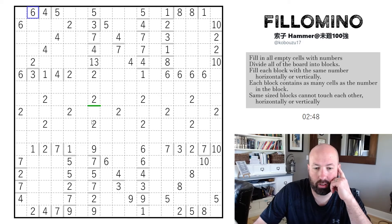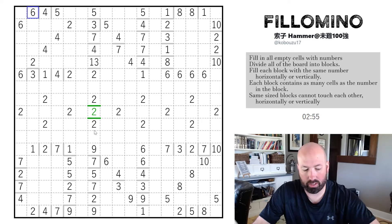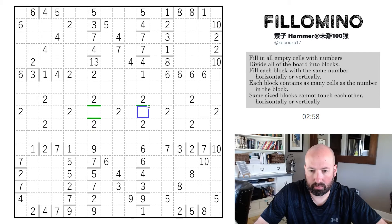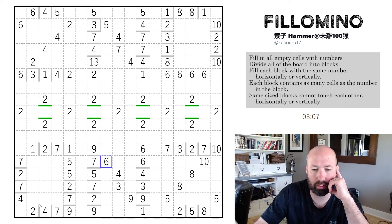One thing we can do is put boundaries, because if this two comes down, it would be a three-cell region of twos — that's not allowed. So those twos can't come down. Twos are a good place to look sometimes, especially if you get twos diagonally from each other — you could draw a bunch of lines in. I don't see any diagonal twos right now though.